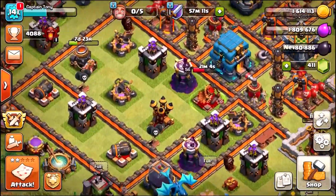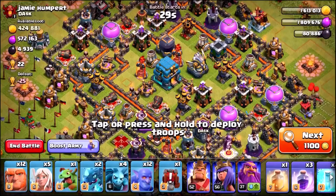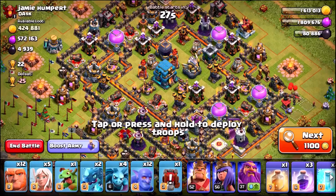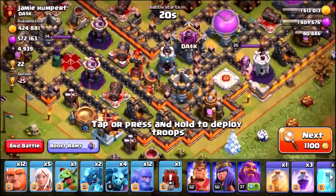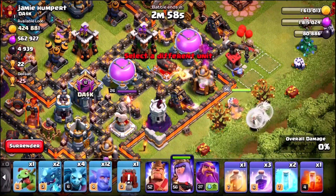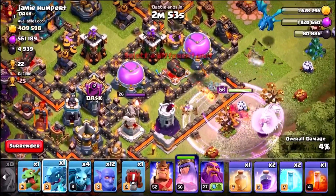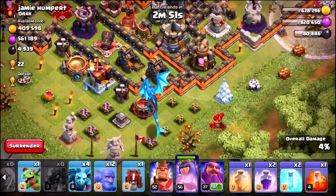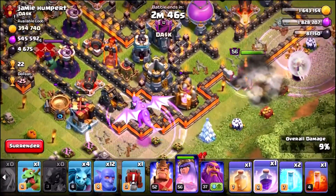We're trying to get the archer Queen to level 60 — we're close, just four levels away. Straight into a second live attack — didn't even need to skip a base. I can see the air sweeper is upgrading, so I'm gonna come in with my queen walk down the bottom and start some serious damage on the right-hand side with an electro dragon, another electro dragon down the bottom under rage.